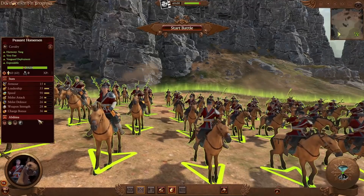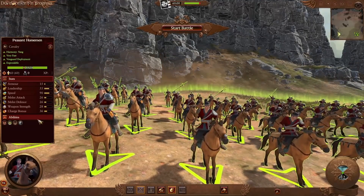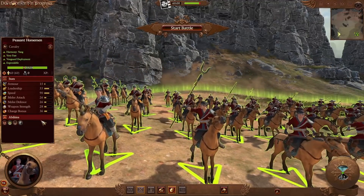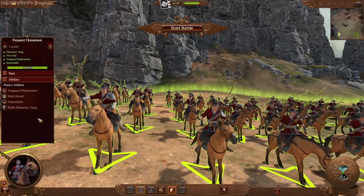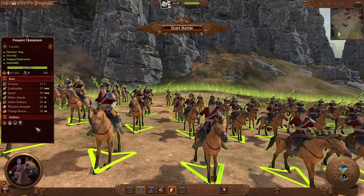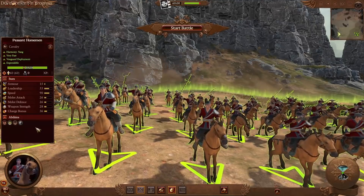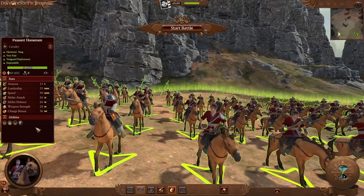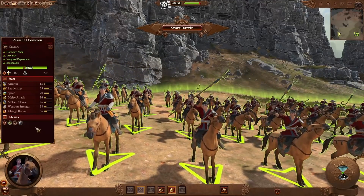In terms of how these units are useful: light cavalry in Warhammer is not as strong as in Three Kingdoms for those coming from that game. They tend to be too fragile and the charge doesn't do as much damage, so they typically get wiped out in extended fights after the charge. Their main purpose is to chase down routing enemies — in campaign or if you have a shattered unit in multiplayer that you don't want to bounce back, send in light cavalry to keep them from recovering their morale. That's how you want to approach light cavalry in Warhammer.